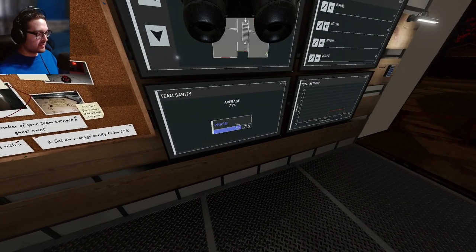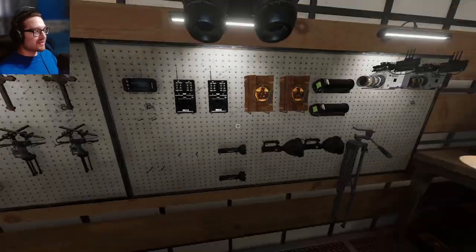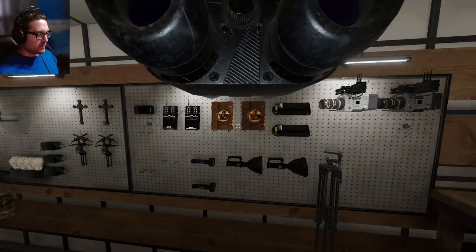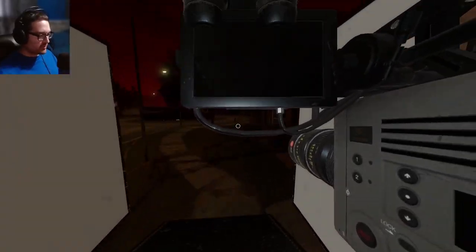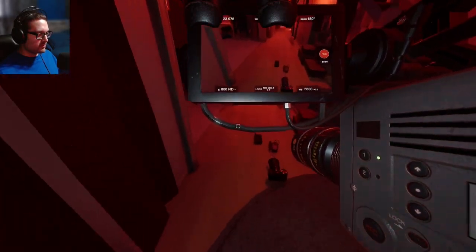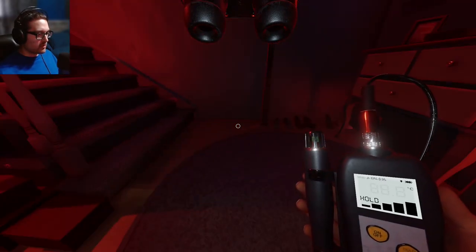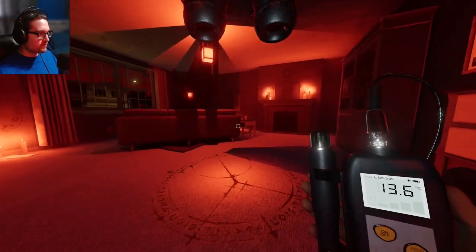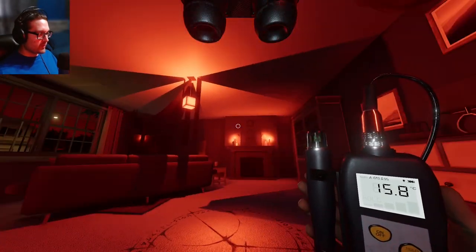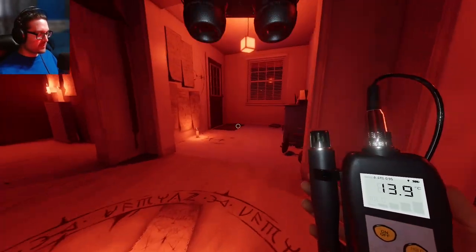I walked around in the dark a little bit - we're not right at hunt range, it kind of depends on what ghost it is, but I'll risk it since we have hiding spots. I'm getting back in with the thermo. Alright, got a little stockpile going here at 13 degrees. It's going to be weird when all the Blood Moon stuff goes away and we go back to the original maps - I've never even played some of these maps the normal way.